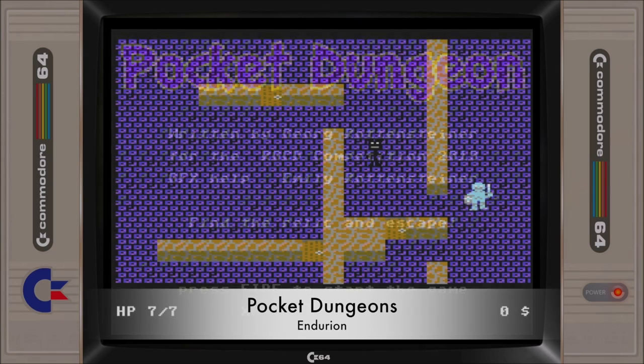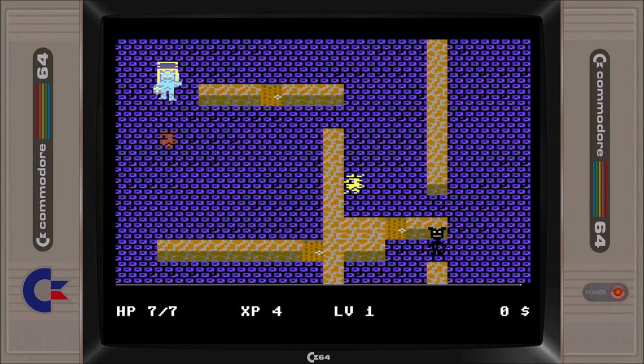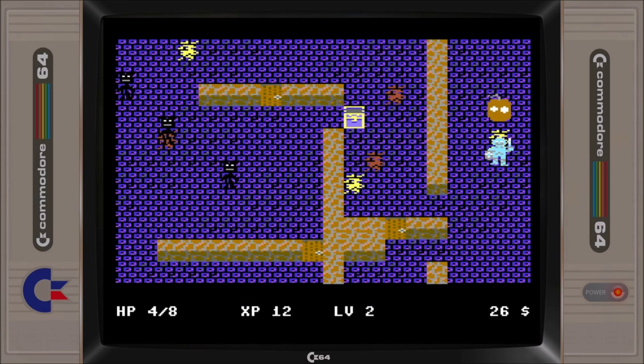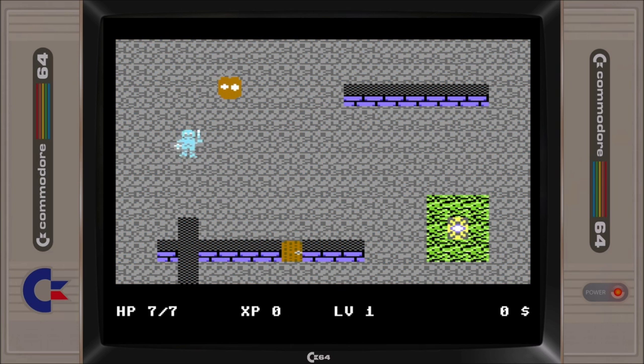Pocket Dungeon is a small dungeon fighting and exploration game that features hit points, experience points and levelling up. The objective of the game is to gather a relic and escape the dungeon. The simpleness of Pocket Dungeon's game design attracted me immediately, and it definitely has the potential to be a very good game. But for now, the game feels unfinished with its poor character movement and limited enemy types. One to watch out for if the developer wants to put more effort into it.